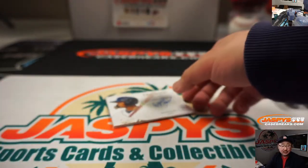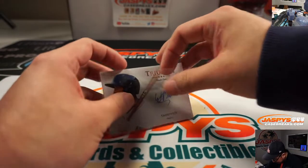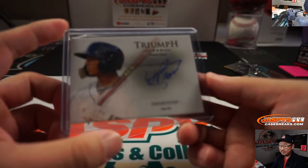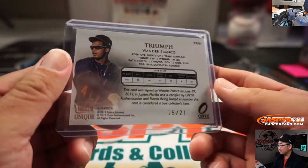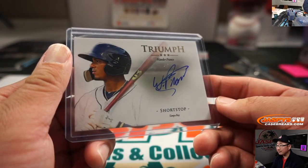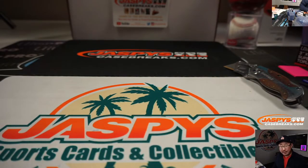Wander Franco. Nice. Who's got Wander? And Chris Miller. Let me re-sleeve this really quick. Nice, Chris. Congrats. 15 out of 21 — it's a strong one right there. And there you have it, ladies and gentlemen. Random player break number 18 in the books. I'm Joe for JazBeesCaseBreaks.com, and we'll break more with you next time. Bye-bye.